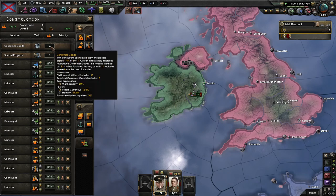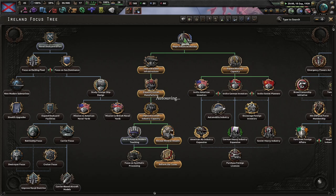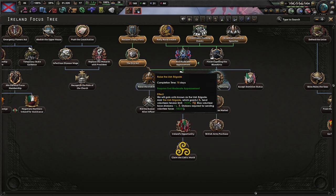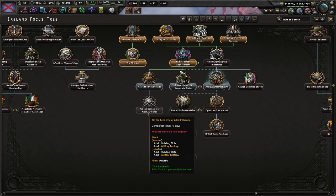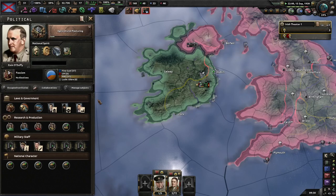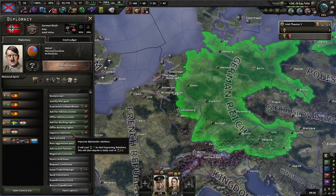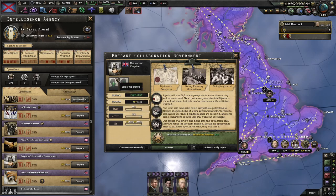Now it goes straight to work on the meat — even less of those required. And once I've got that I'm going to go into Protectionism, then raise the Irish Brigade which gives us a mountaineer unit, and then this to gain some extra factories. I think we're cozying up to the Germans a little bit now. I'm not sure what that flag is — this is going to require a lot of factories, a lot of guns and a lot of support equipment.